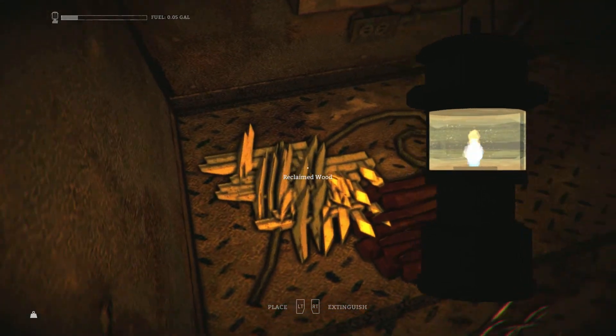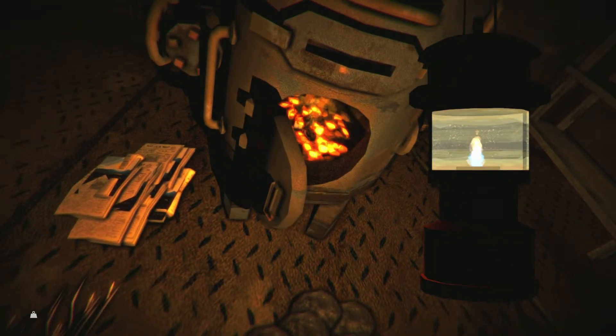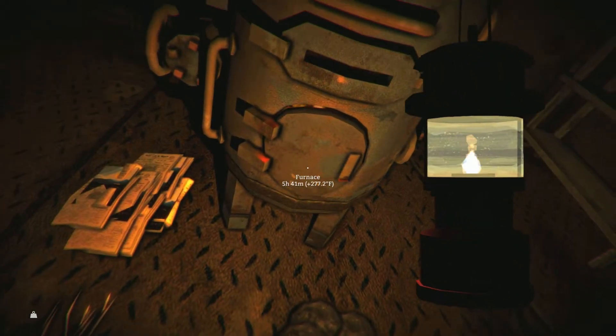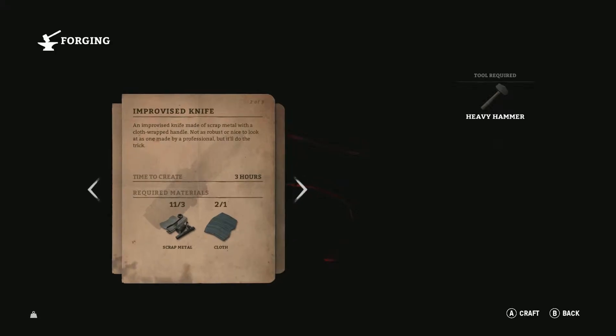Go back to the forge. At this point you don't have to put coal in to keep it going — it will maintain its heat. So I can go ahead and throw in cedar firewood to keep it going. Now I've got five hours left, and it will keep that excellent heat.